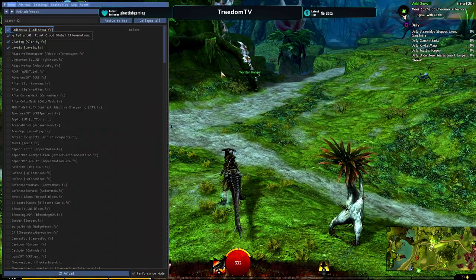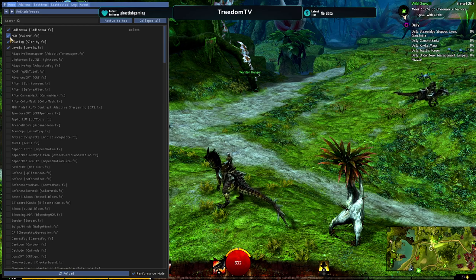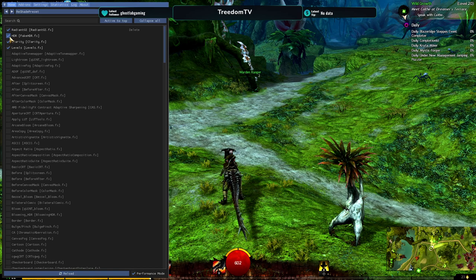Now when it comes to ReShade — Radiant GI pretty much replaces bloom. It makes lights radiate, hence the name. Bloom, even in ReShade, looks absolutely horrible — looks the same as what Guild Wars 2 does. Radiant is what you're going to want to replace your bloom with; it makes lights flicker a lot more. When you're in a dungeon, Radiant really changes those torches and makes them look a lot more lively. HDR I had to turn down a little bit — it makes the colors pop, the darks more dark, the blacks more black, but at default it makes things look too dark and hard to see in really dark locations. So I have HDR on, just toned down a little bit.